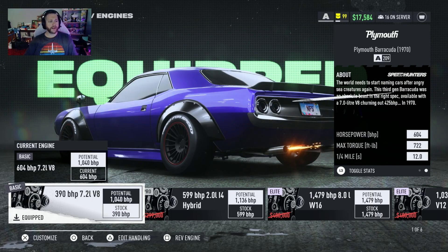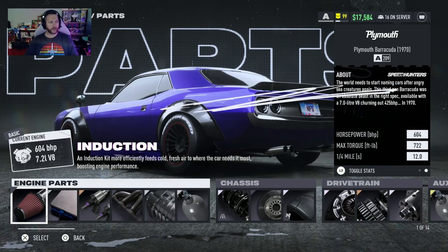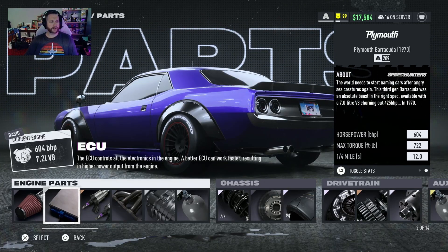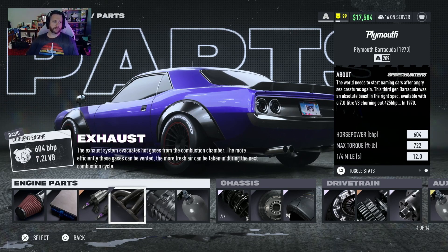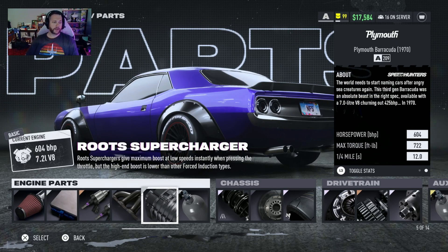For the A-Class you will stick with the 7.2 liter V8 default engine. For the parts you're going to use the basic induction, the pro ECU, the sport fuel system, and the basic exhaust.